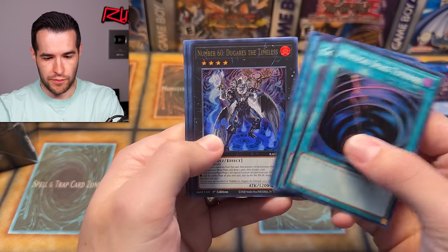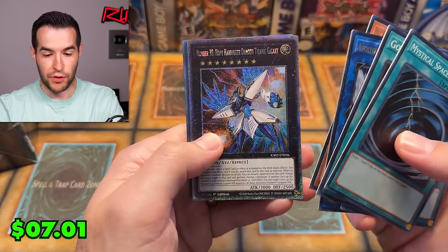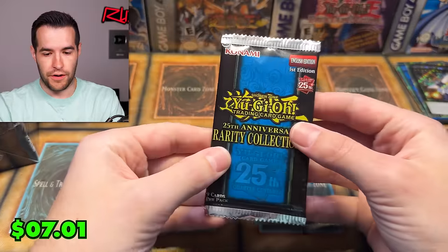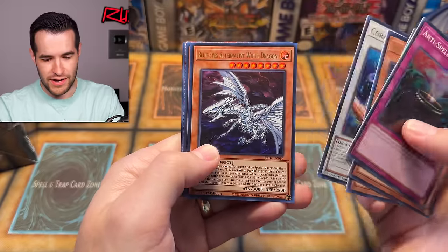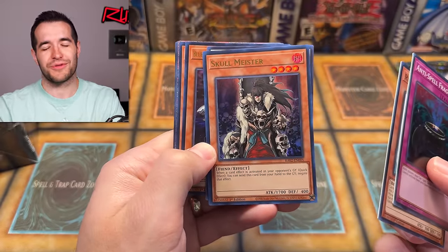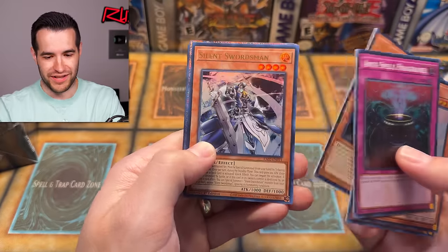Let's keep going. We have Book of Moon, Number 60, Apollousa, Droll, and Number 38 Hope Harbinger — that's a good Platinum Secret Rare, very good card. Skullmeister — the reprint from the Collector Rare of whatever was the worst set ever. That card was the big pull from that set, and now it has a reprint, so that's even worse. Exorcist is Magnificent — old sets are just absolutely destroyed.